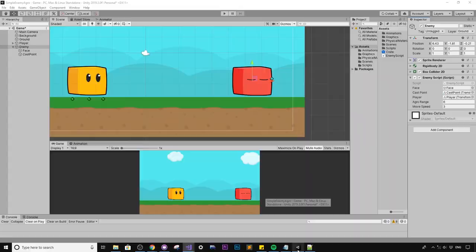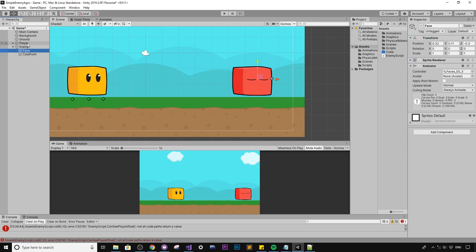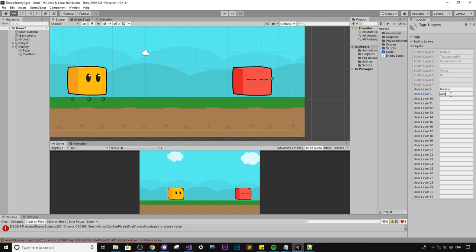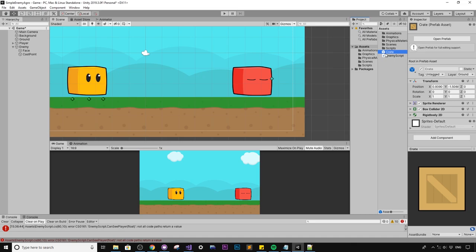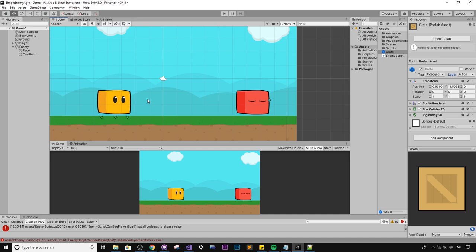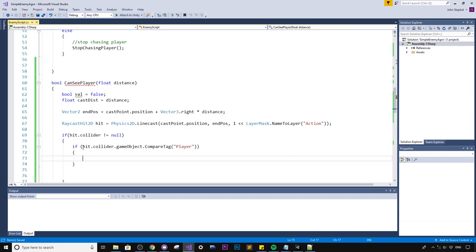Let's jump back into Unity. On the player, in the layers dropdown, we'll add a new layer called 'action'. We'll also set the crate — currently assigned to 'ground' — to the action layer as well. So 'action' means anything in the play space, anything the player or enemy can interact with. It's a nice grouping convention — you could call it 'play space' or 'foreground', but I use 'action'.